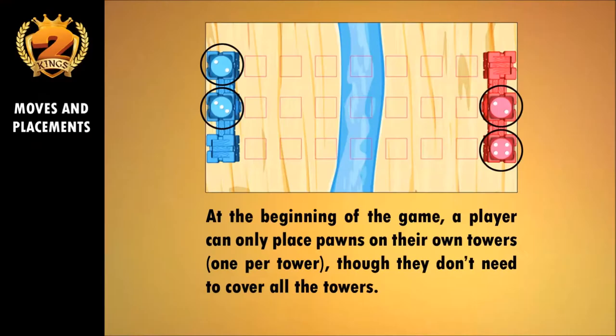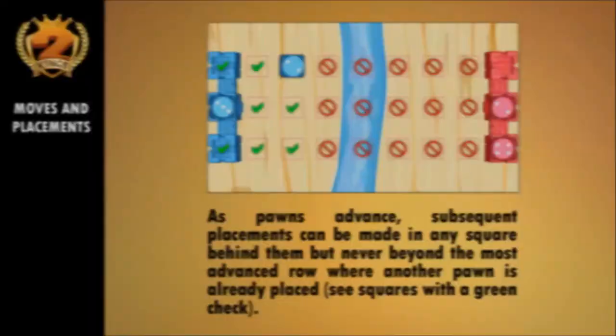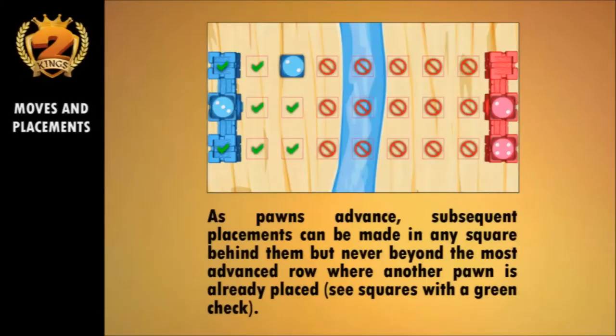At the beginning of the game, a player can only place pawns on their own towers, 1 per tower, though they don't need to cover all the towers. As pawns advance, subsequent placements can be made in any square behind them, but never beyond the most advanced row where another pawn is already placed — see squares with a green check.